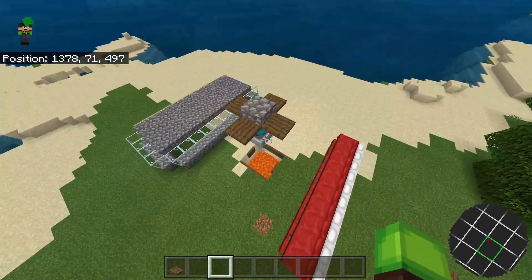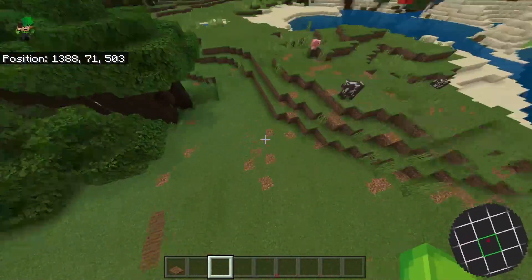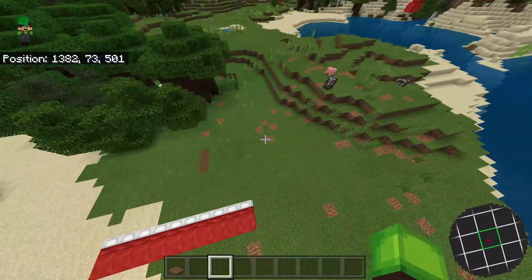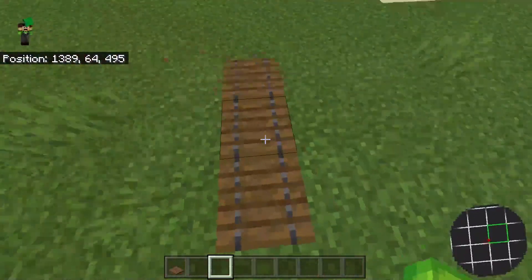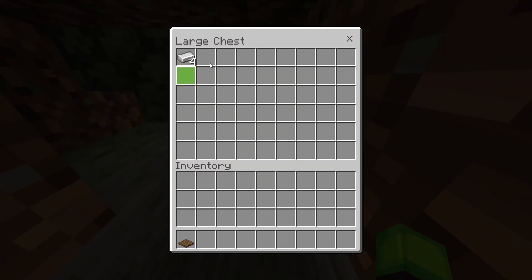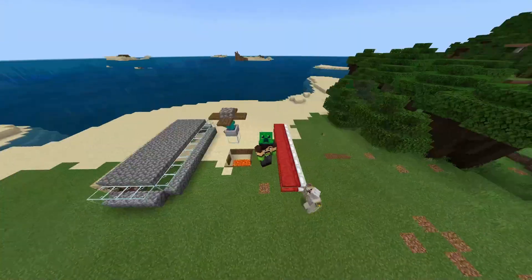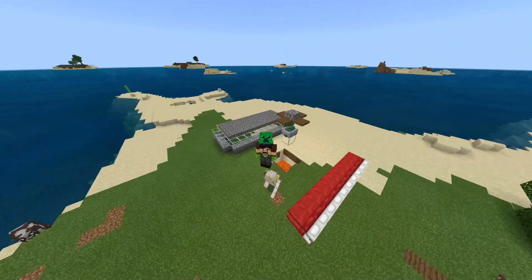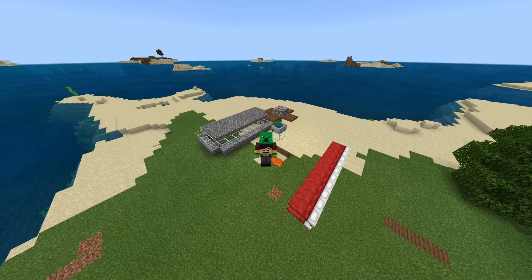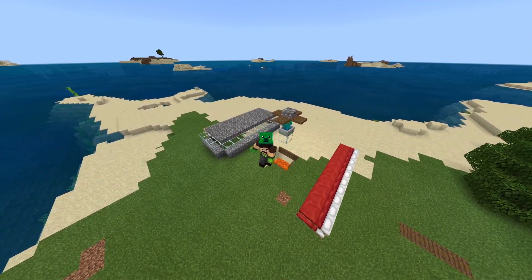Once an iron golem spawns, it'll be drawn toward the zombie and fall down in. You can also set up multiple collection systems — if more iron golems are spawning you can add another one to increase spawn rate. To collect your iron, go down into the hole and check the chest — you should already have iron from the iron golems. That's pretty much it — a super simple tutorial! If you enjoy content for both Minecraft Bedrock and Java edition, please leave a like, subscribe, and hit the bell. Thanks so much for watching — see you next time!